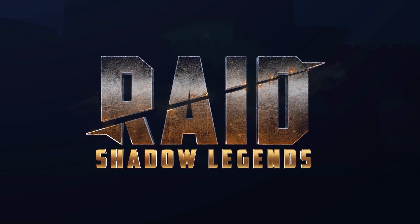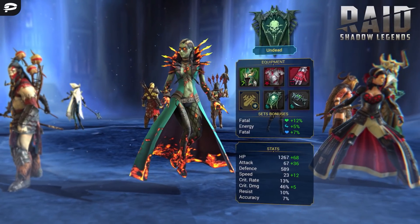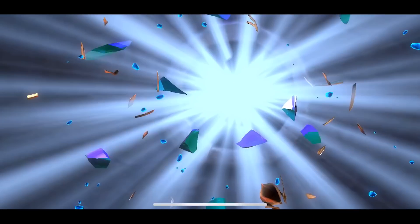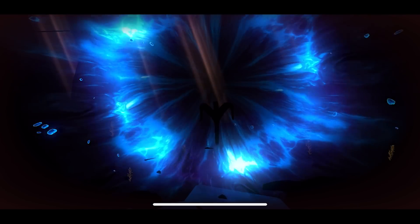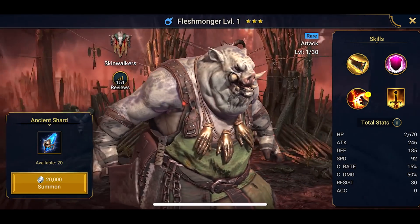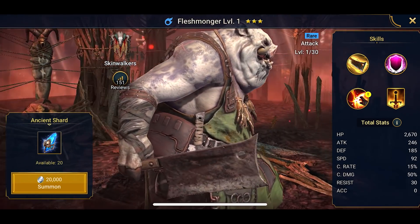Before we get started, we've got an exciting message from today's sponsor, Raid Shadow Legends. That's right, you've got almost 500 champions to collect in this expansive and constantly updating RPG. Remember collecting stuff like Pokemon and Yu-Gi-Oh cards as a kid? You'll get that same feeling playing Raid. Let's open some shards — Flesh Monger. Very nice. Big lad, big axe. Love it.